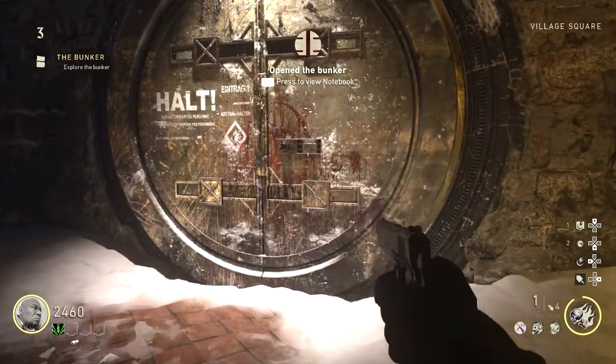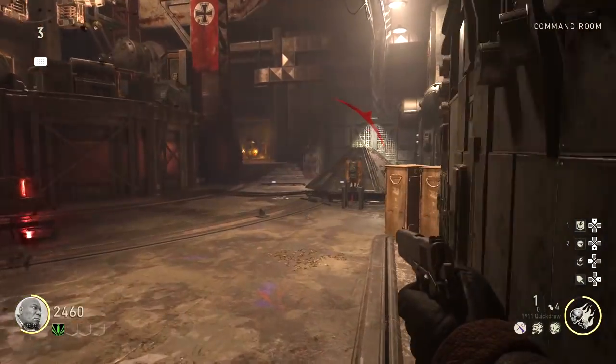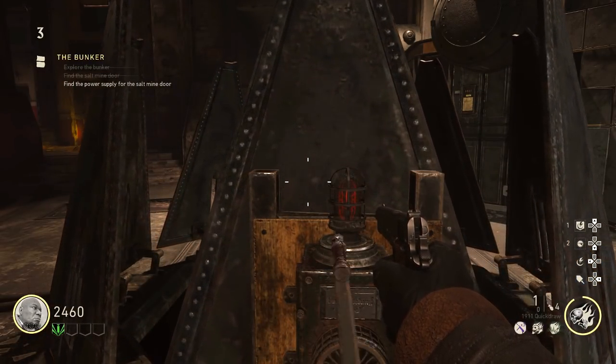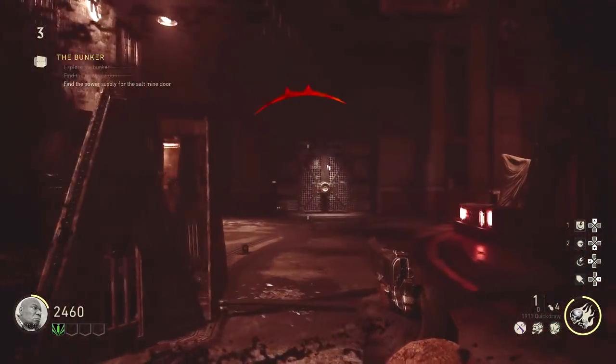Once you get inside you're going to notice a triangular-shaped structure on the floor — there is a lever on it. Go ahead and turn that lever until it opens up. Your next step is to go down into the salt mine; the door is located right next to this contraption you just opened.